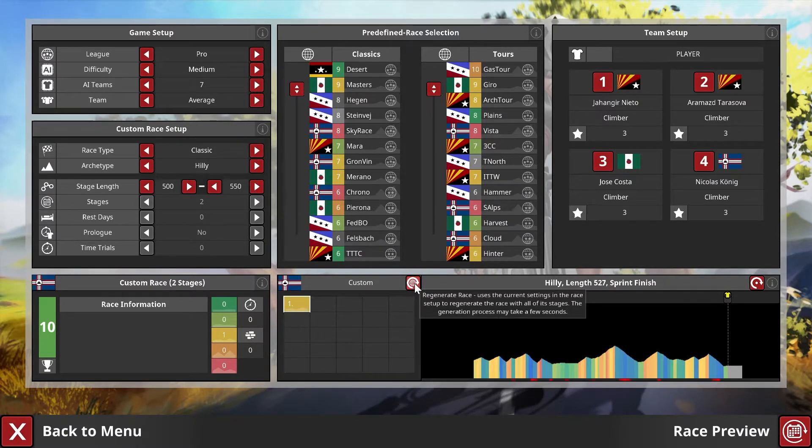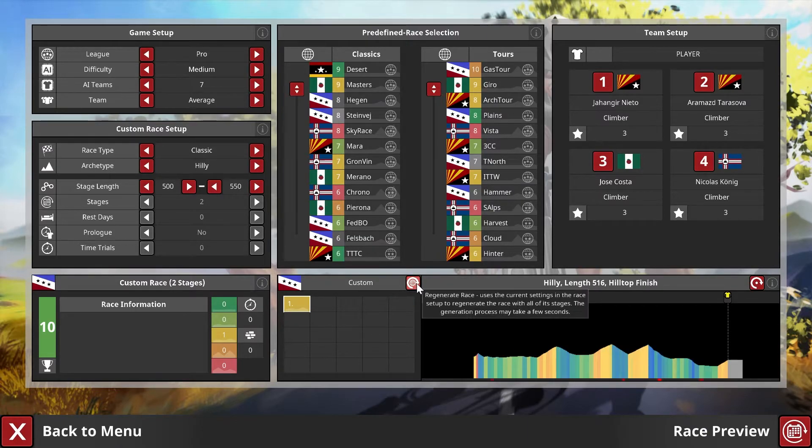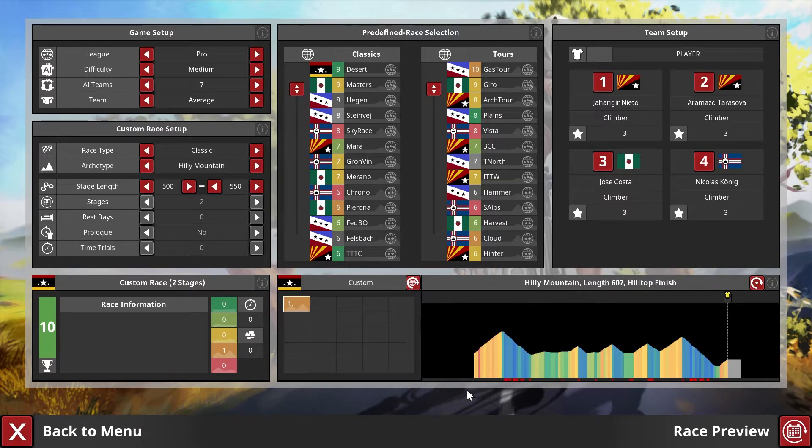Flat stages do incorporate some more hills than the light cobble stages. Then we have flat-hilly as an archetype — a few more hills but usually doesn't end on a hill. Then hilly, which quite often can end on a little punchy hill and features mostly smaller climbs with no bigger mountains for the most part. Then hilly mountain — the hills are getting larger and there might be one or two mountains in there sometimes.